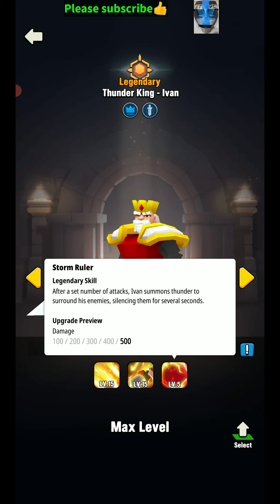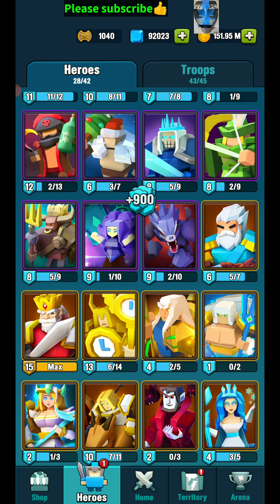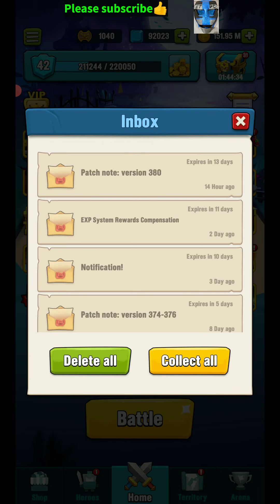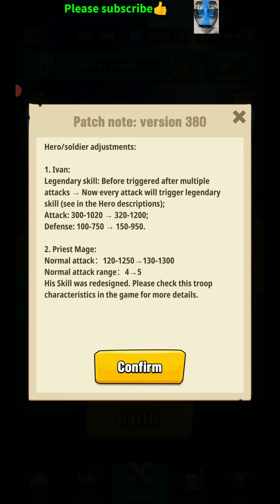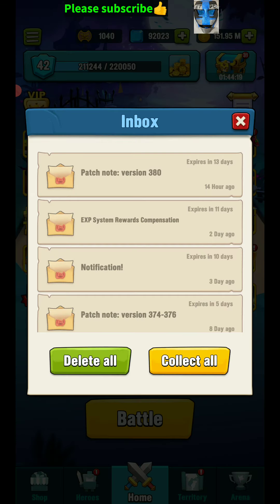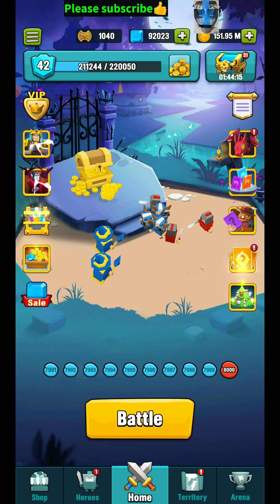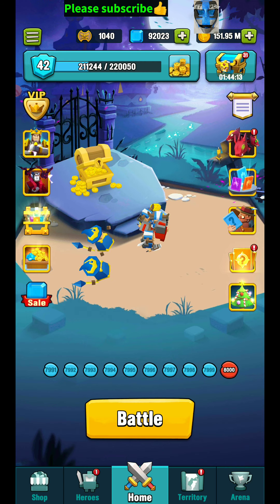If I read that correctly, let me see if I can go back and find that — might be under the inbox here. So Ivan's legendary skill before triggered after multiple attacks. Now every attack will trigger a legendary skill. Plus his attack is up and his defense. Ivan was pretty insane before, and I'm not sure why they even did that for him, because now it's gonna be crazy.